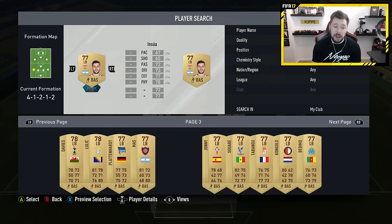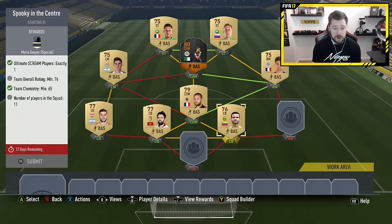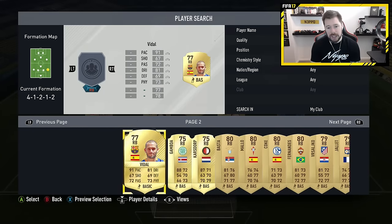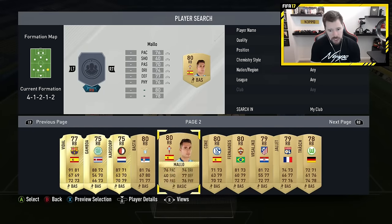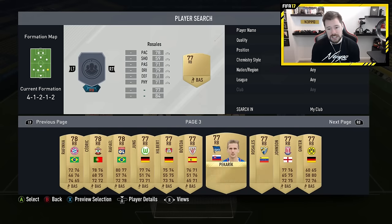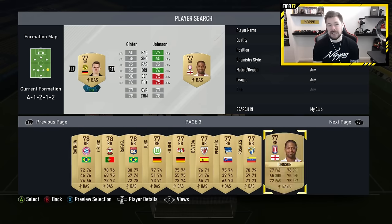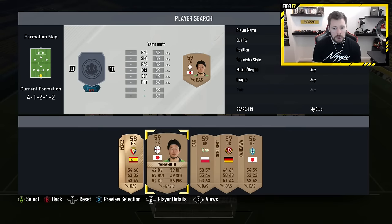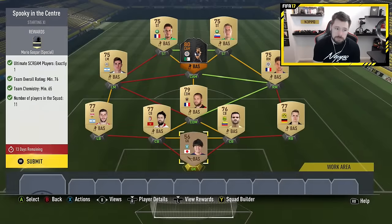Does he get a link on that left side as well? He does — happy days. So our chemistry is way beyond done. For right back again, you just want any single right back that isn't worth anything, someone with basically 69 or less pace. Ginter with 60 pace, because nobody cares about Ginter as a right back. That puts us up to 76 rated. And with a bronze goalkeeper thrown in, that will be that. So Mario Gaspar Special, Ultimate Screenplayers exactly one. Overall team rating minimum 76, team chemistry minimum 65, 11 players in the squad. Job done — we get ourselves a Mario Gaspar Special card.